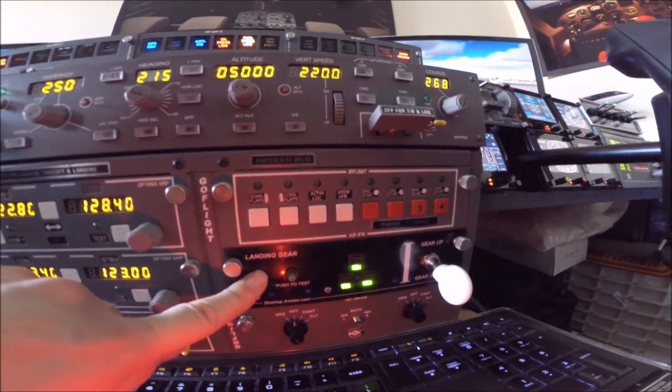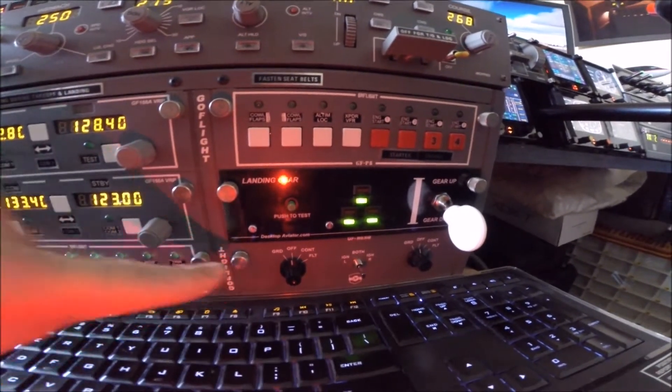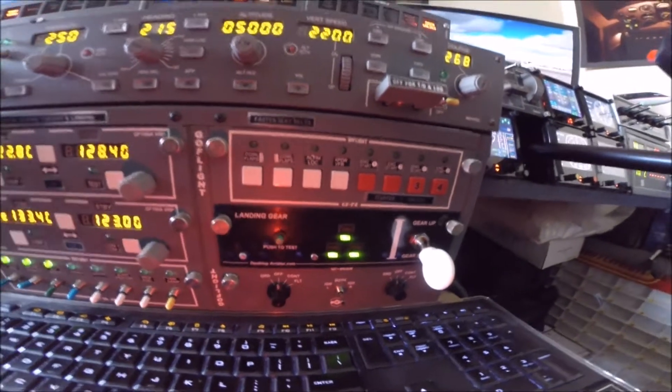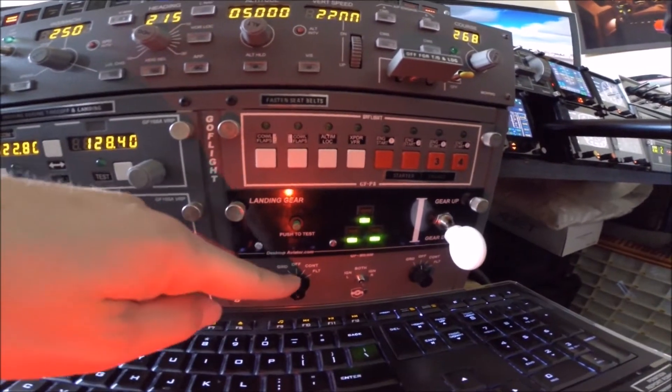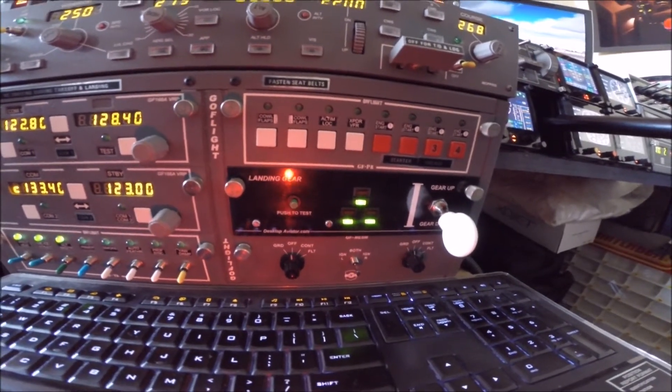Landing gear selector, which I've talked about in plenty of videos. And this is the engine start module. I've set this switch to direct bleed air, left or right. And then these switches are ignition and the starter set for continuous.